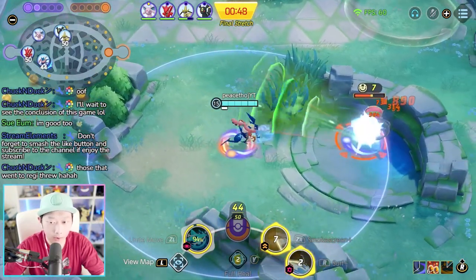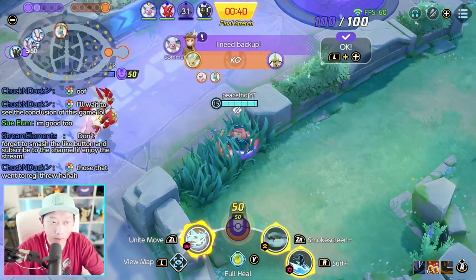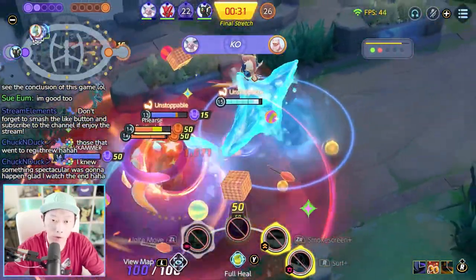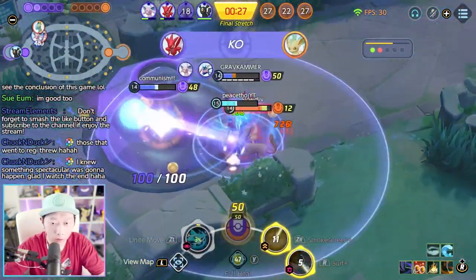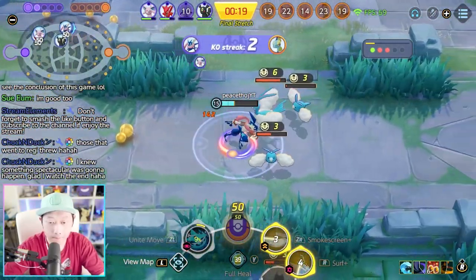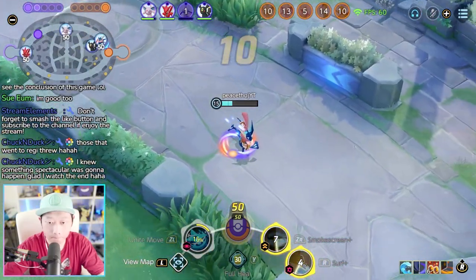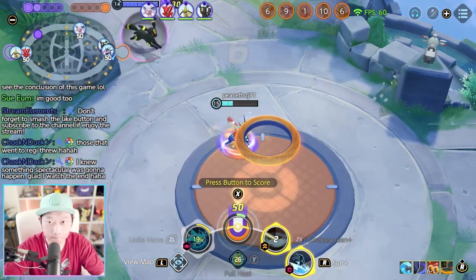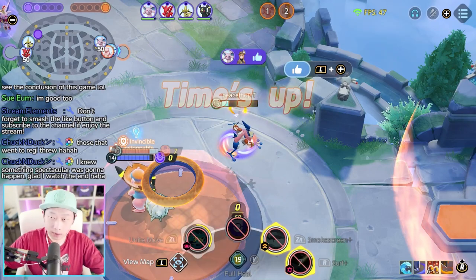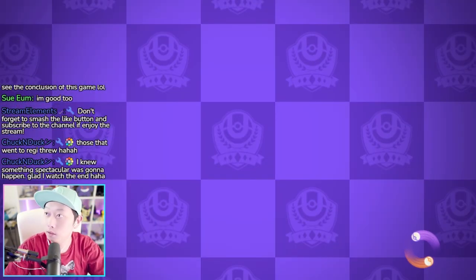I'm trying to get my unite — I'm on this, my whole team is just throwing. Okay, I got my unite. Looks like they're pushing top. Yeah, that just slashed — heck of throwing. I think I have my Greninja video, right? That was pretty good — stressful, but we did it.